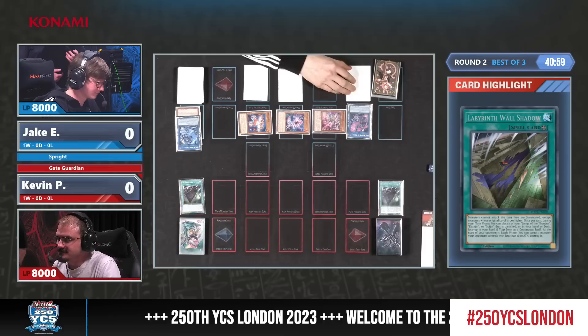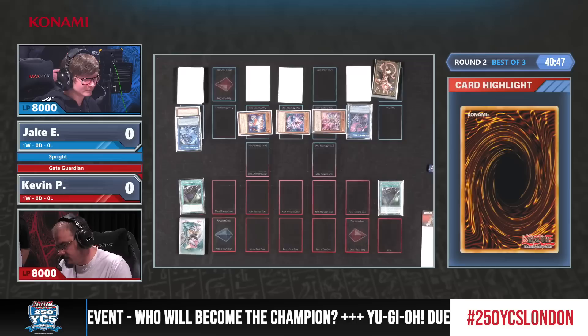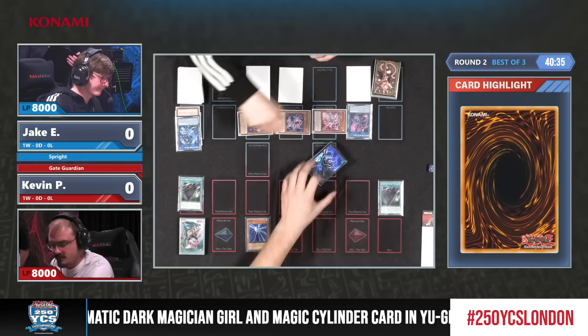This is a card you can use multiple times per turn. A lot of field spells can only be used once per turn — as many copies as you have — but not this Gate Guardian field spell. Kara in particular says it negates the effect and not the activation, so if a card says it can only be activated once per turn, Kara would not let you activate a second copy.